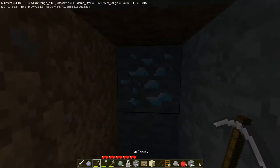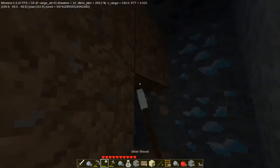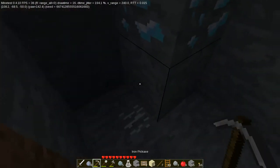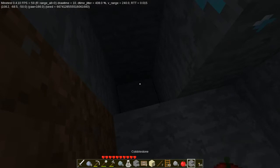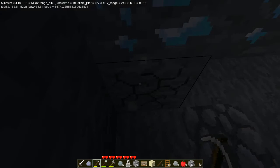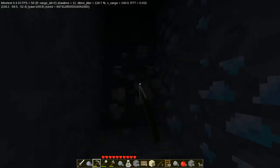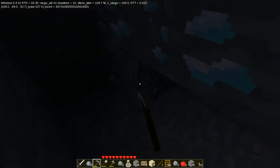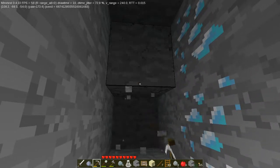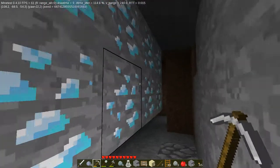Oh, what do we have here? I think that's diamond. Let's check around here and see how big this deposit is. Looks like four so far... five... six. Look at this — I'm not exactly sure how rare or useful diamond is, but look at this. Nice. And it goes even further.